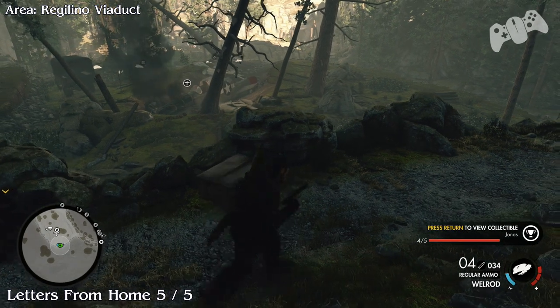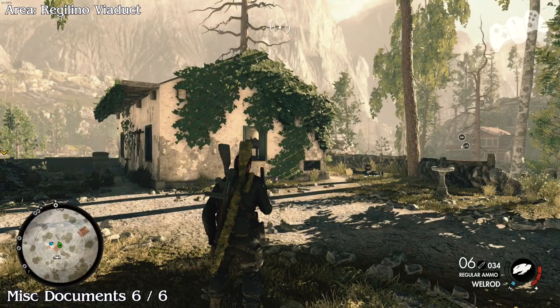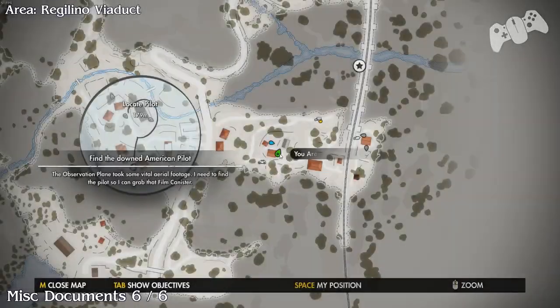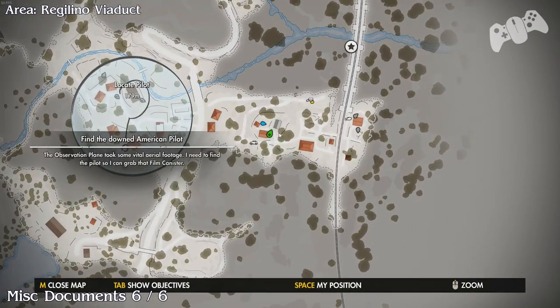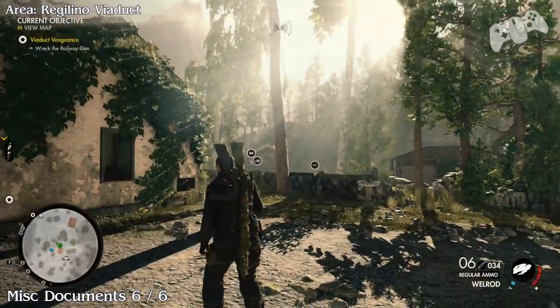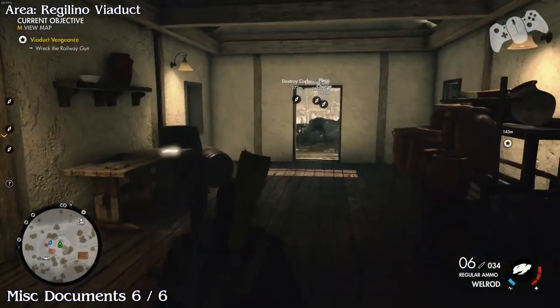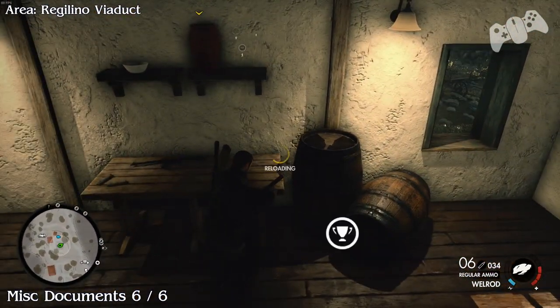Please ignore any in-game counter because that will be wrong. Document number five will be located on the next level up on the right hand side. In this house you will find there's a document on the table.